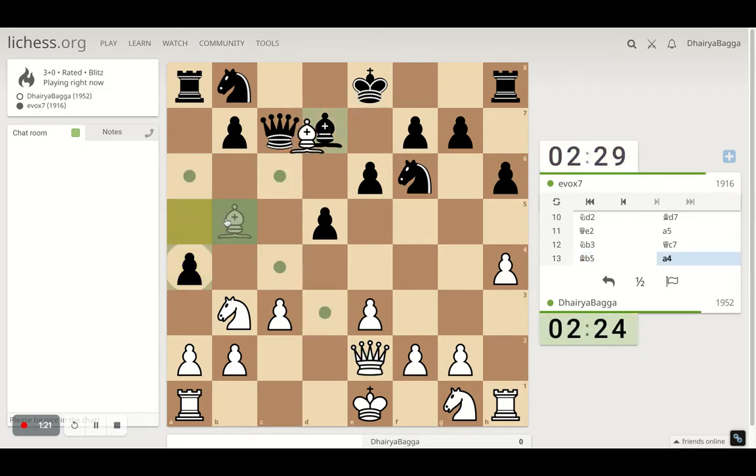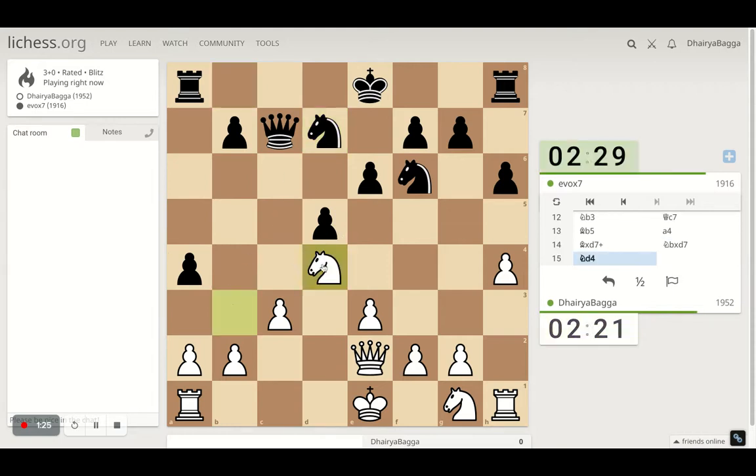I'll take with the queen. Okay, it doesn't take — I take. Go ahead with my knight here, trying to go with the knight over to b5 next, hitting the queen. And if the queen goes to the wrong square, then I'll have access to d6 as well, which can be tricky — a good fork if the queen goes to the wrong square.